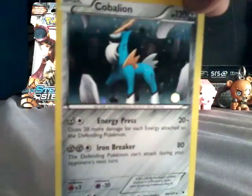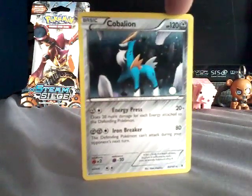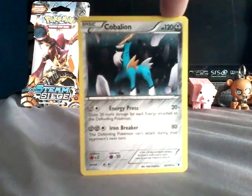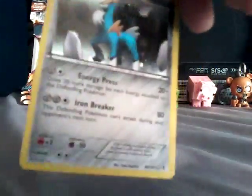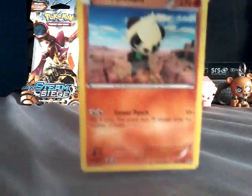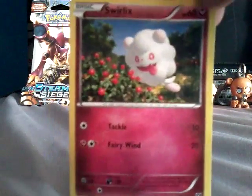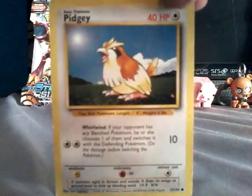So the first card is a Cobalion - I don't know how to pronounce his name, it's like trying to speak another language trying to pronounce their names. And he's one of those shiny ones - I think they're called Reverse Holographics. Next one is Pinchim, he's really cool too. Next one is Swirlix, I've had him for quite a while - I think he's from the Furious Fist set. The next one is the old one I was talking about - it is a Pidgey, he's one of the old ones that I have.